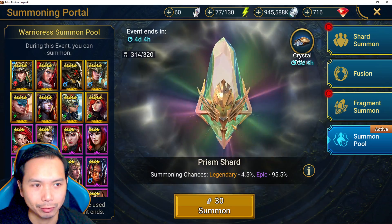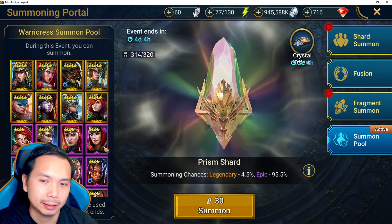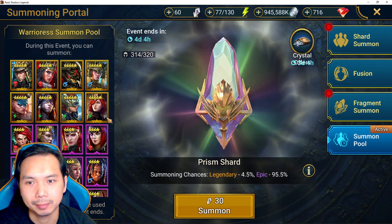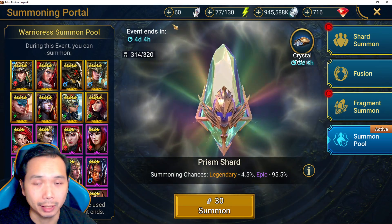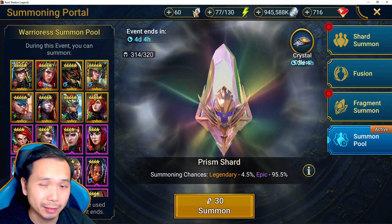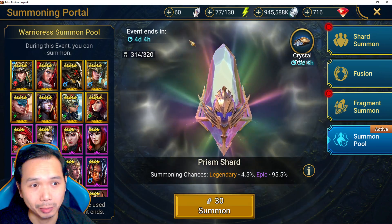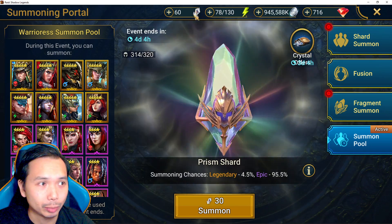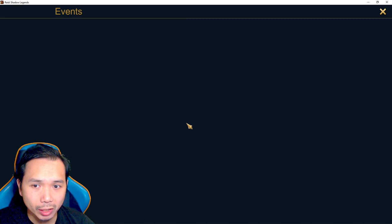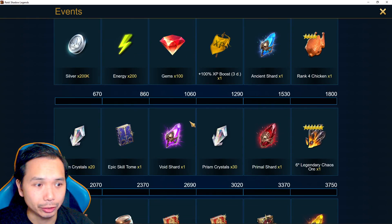It's insanely efficient for Plarium. For us, it gives us like a 20x chance to pull one of these champions. So if you guys missed out on my hot tip on how to work this system in your favor — prism shards, crystals — you basically do not click them until you're ready to use them.